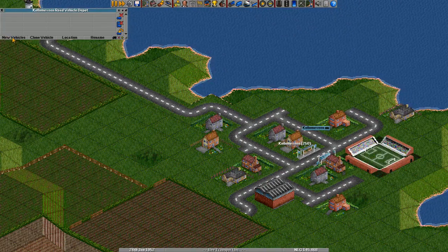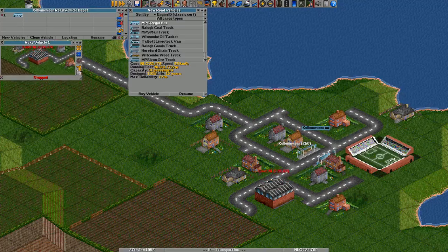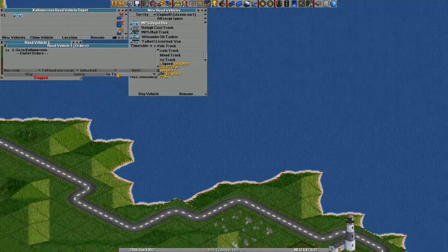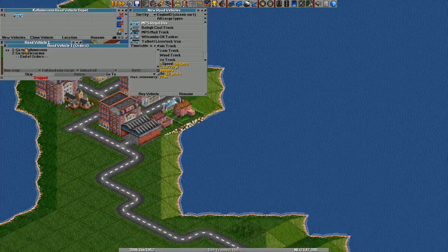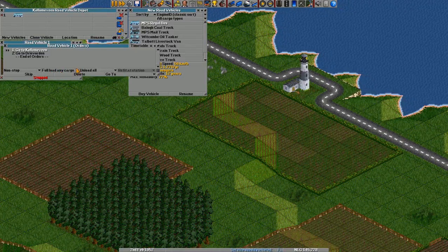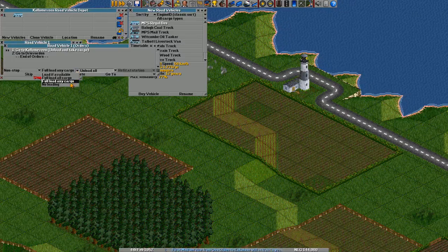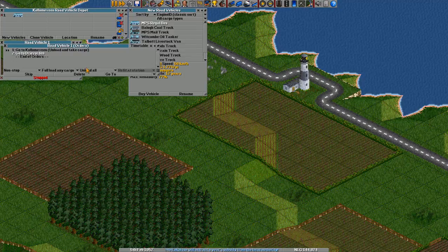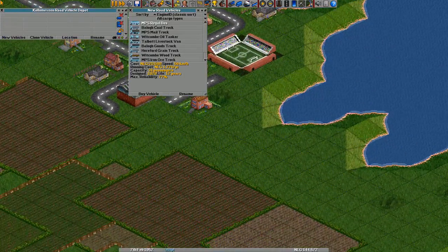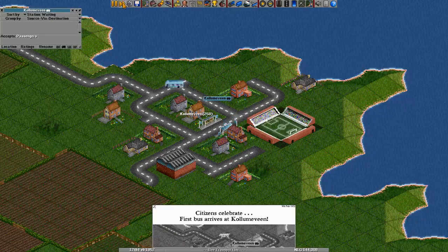Let's get a bus going — a new vehicle. Yes, the Regal bus. Let's send it to this bus station, and then to this one. Just load all — load if available, I guess. It does mean that the first run it will be empty, but after that passengers will start to pile up in these stations.